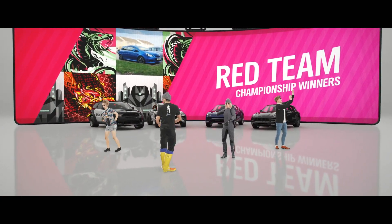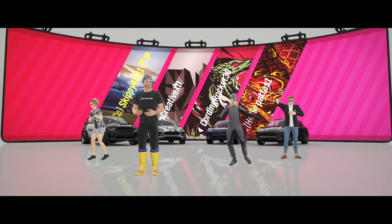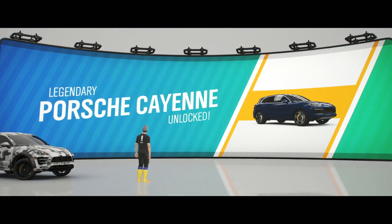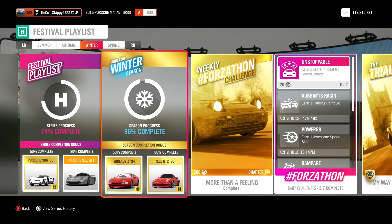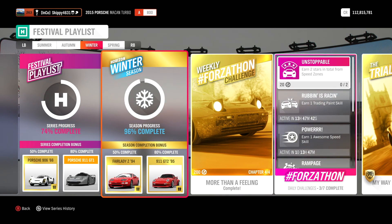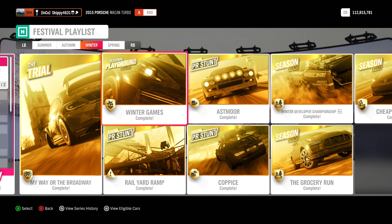Winter games complete, legendary Porsche Cayenne unlocked! We're now sitting at 96% complete on the winter season — just four daily objectives to go to tick up to 100% completion. The winter games is done and dusted. Not the easiest thing to complete and it does rely heavily on your teammates, but it can be quite good fun. That came right down to the wire. If you are new around here, definitely consider subscribing — thank you all so much for watching and have an awesome day!